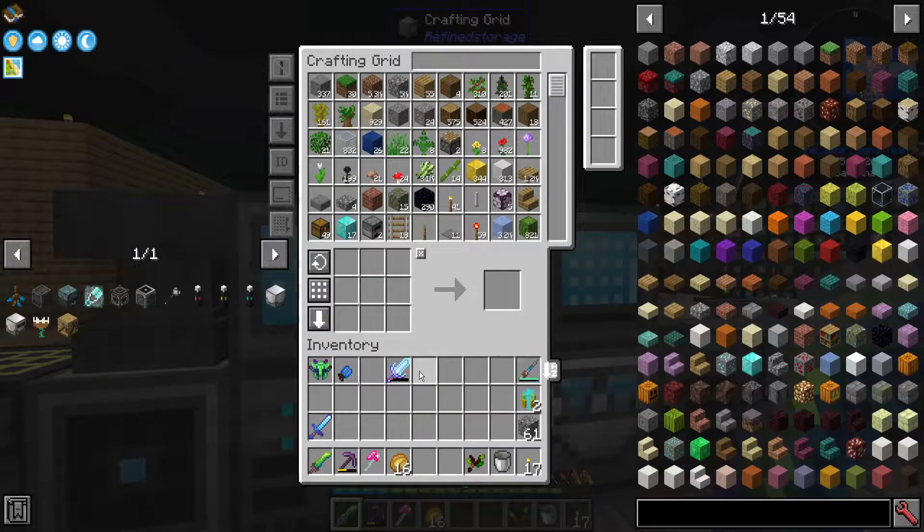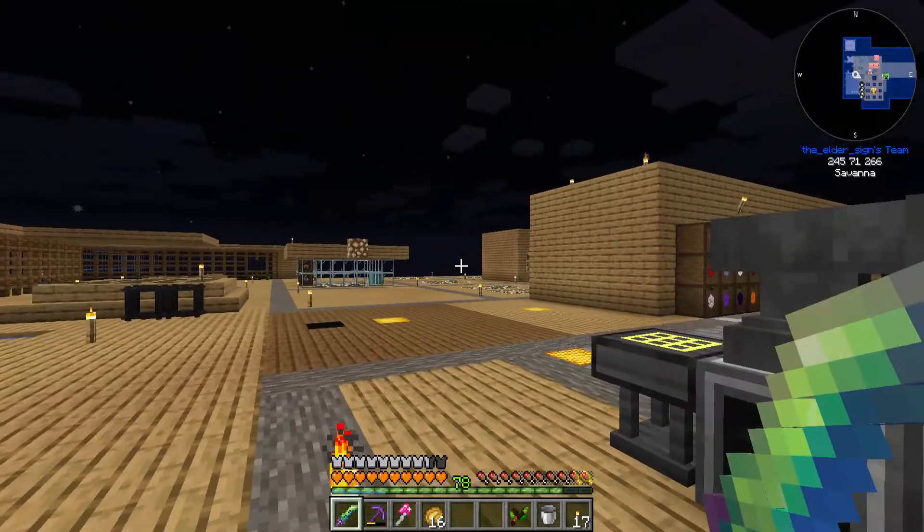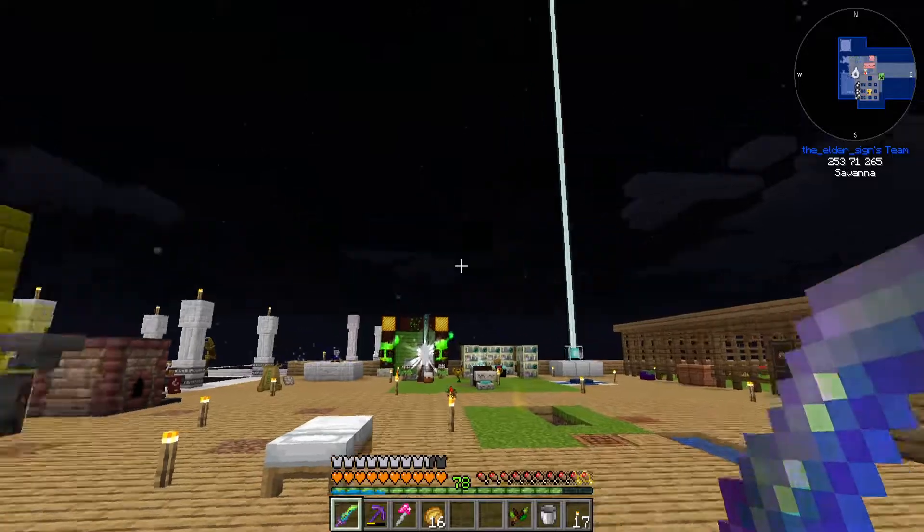I'm going to put this crystal sword away — works pretty good but I don't really need it. I got this as a loot drop: capturing four, life mending one, life leech four, disarming five, scavenger one, ender five. And it was a mythic sword already, so it's unbreakable. Not bad.